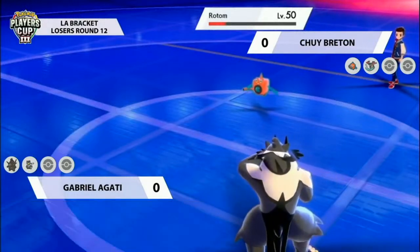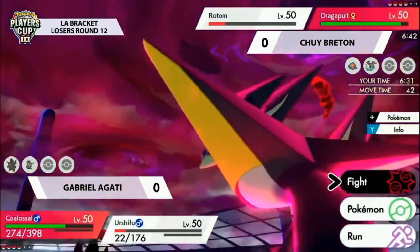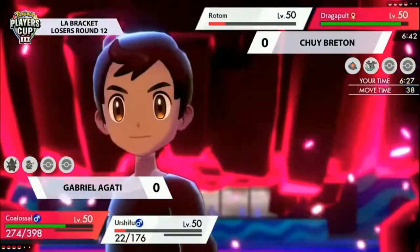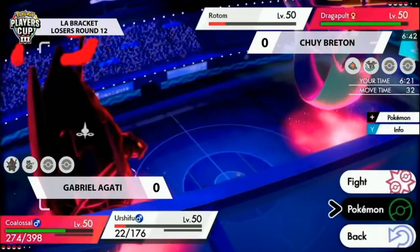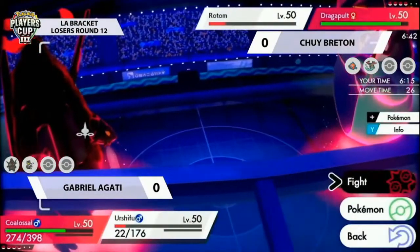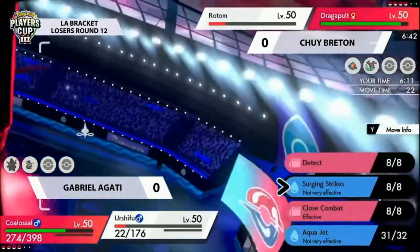It's really not a popular choice, and Rotom often runs Protect over Eerie Impulse in those move slots, so it's nice to see Chewy does have that option to make Coalossal a little bit less of a threat and counteract the Weakness Policy boost. The speed is up on Gabrielle's side of the field, but Dragapult did go for Max Airstream, doing a huge chunk of damage to the Urshifu and critically breaking that focus sash, while also boosting up the speed on Chewy's side for both Rotom and Dragapult.